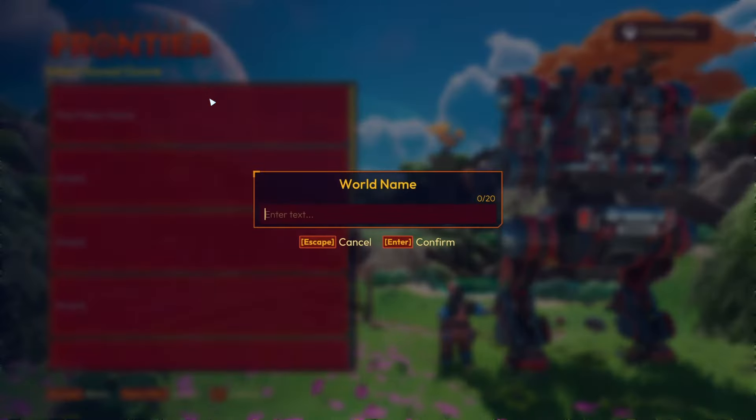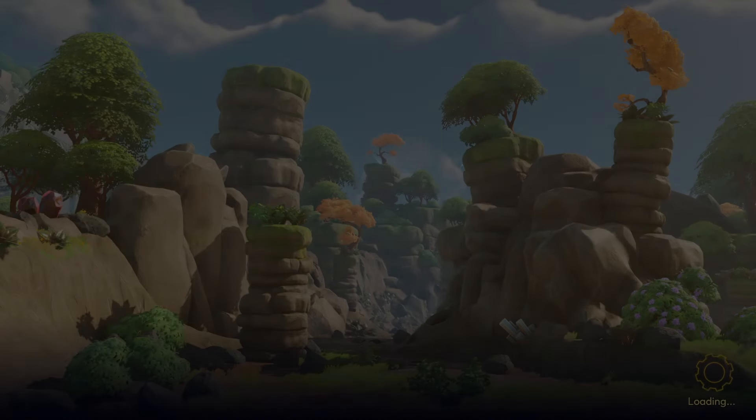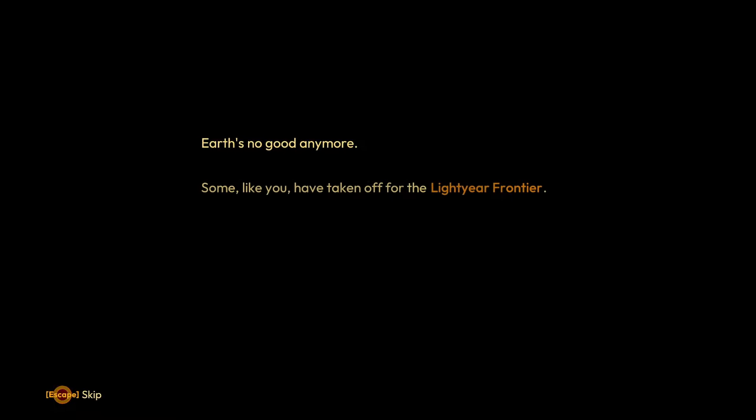Starting a new game — world name: 'Deep Space', of course. There is multiplayer for up to four people total. The story sets up that Earth's no good anymore, and some, like you, have taken off for the Lightyear Frontier — you want a fresh start and a new home.